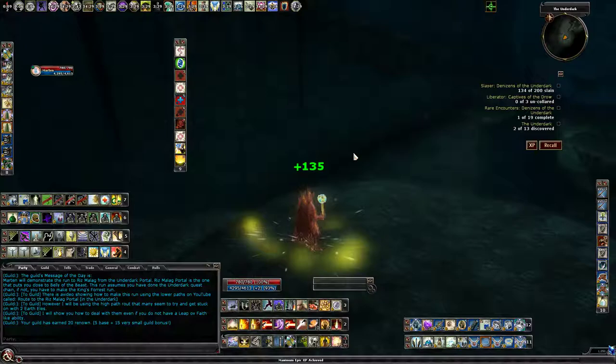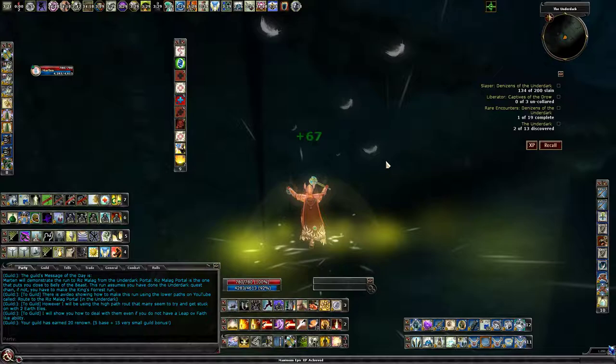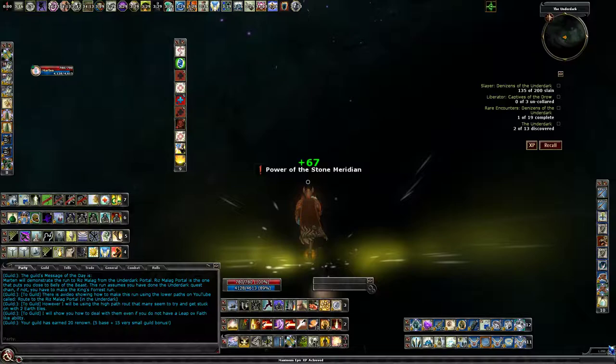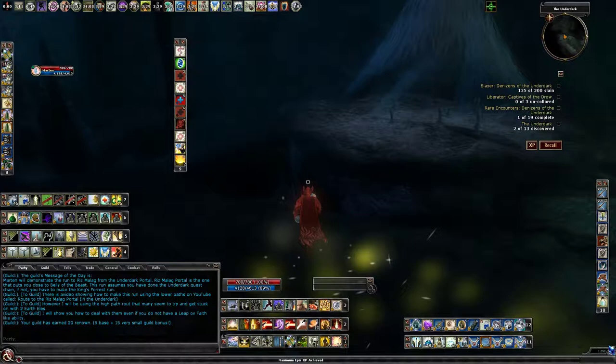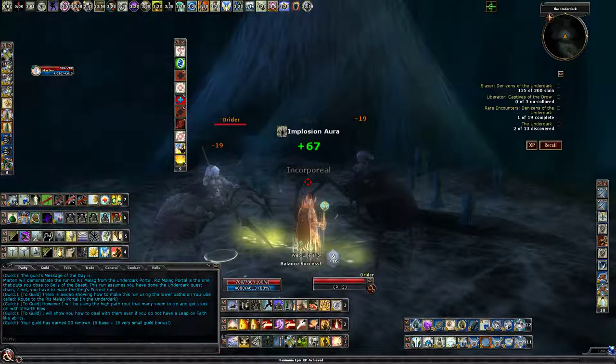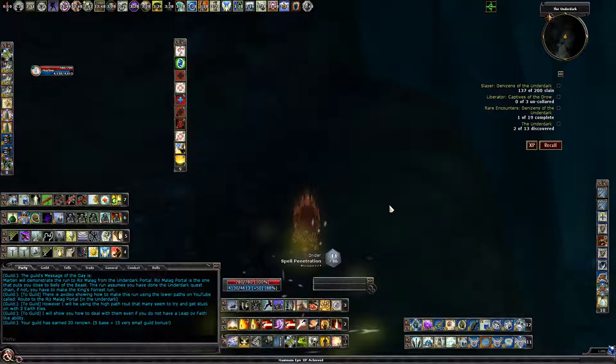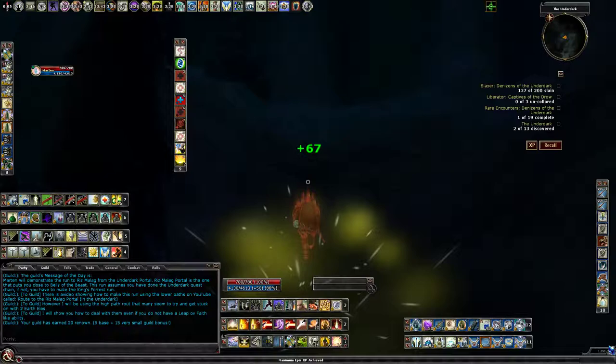Now you don't need Abundant Leap or Leap of Faith, but Featherfall is a good idea. I am going to use my Leap of Faith just because I have it. As I stated, I am going to do the High method, which means I have to go over here. Now what happens when people run the High method is they run into two earth elementals that just will not move — at least so they think.